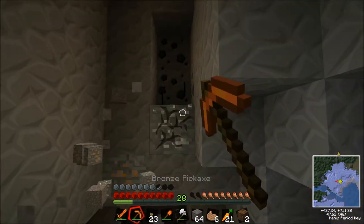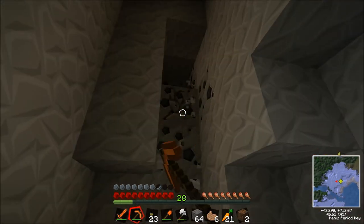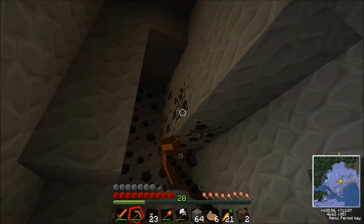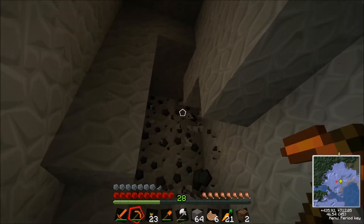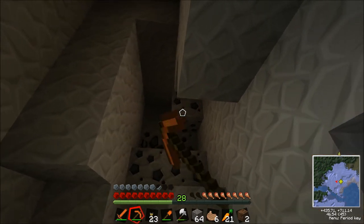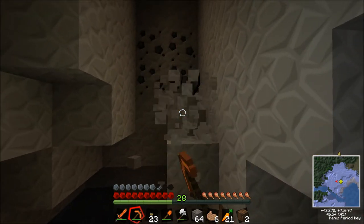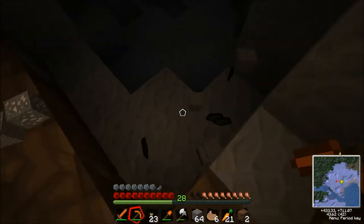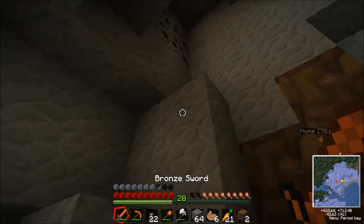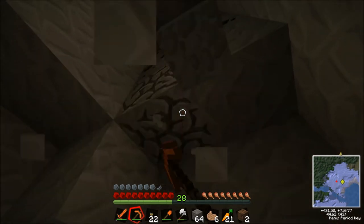That was pretty darn scary. Okay be careful, Jo. Okay, so what do you need for obsidian, right? You need to have lava on water... no, water on lava. What happens if they're both running into each other? Just probably makes cobblestone. Damn it. So we must find a way to get still lava and turn it into... we can make an obsidian generator. Yeah, we'll make an obsidian generator.